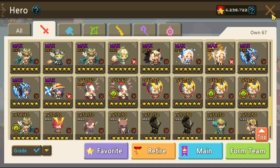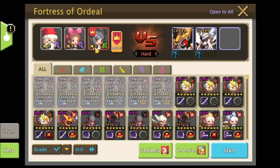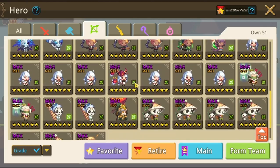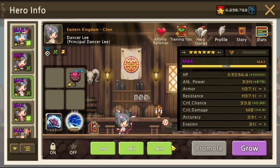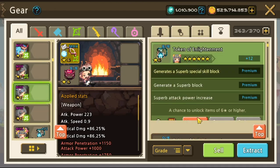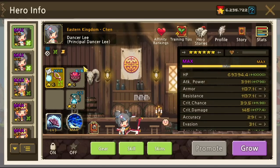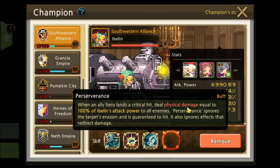She can solo but you must use Champion Bond level 0. I'll be using Lee with Champion Ebelein, because Ebelein can be a DPS — the entire team's critical chance is increased by 20%, and when an allied hero lands a critical hit, it deals physical damage equal to 100% of Ebelein's attack power to all enemies. Perseverance ignores target evasion and is guaranteed to hit; it also ignores effects that redirect damage. Lee also deals multi-hit.